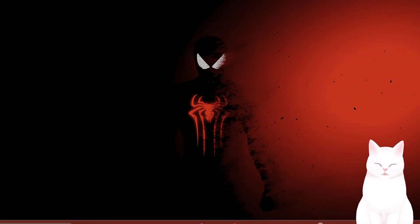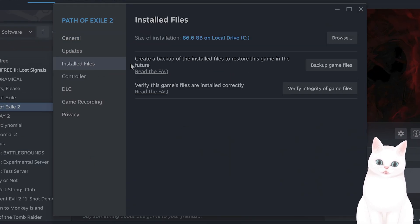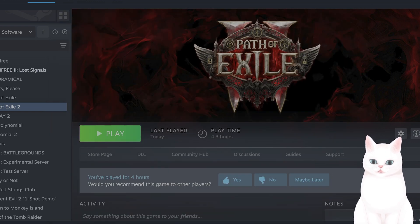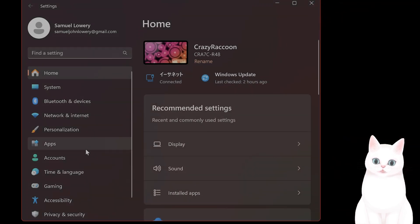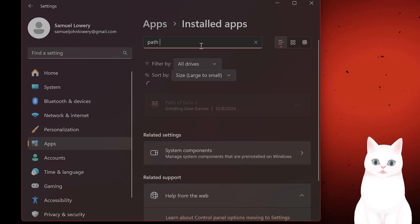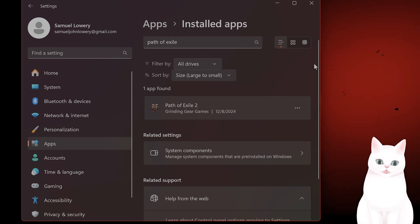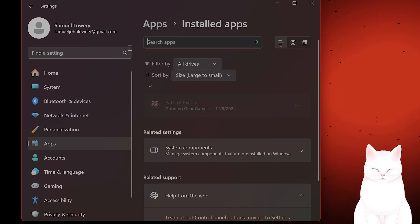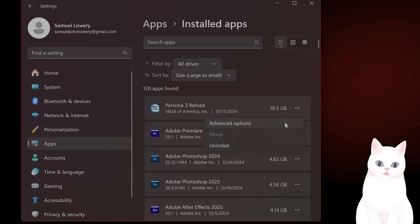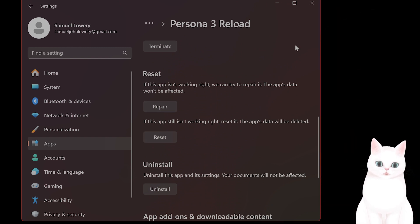Then you want to verify the game files. Go to Steam, right-click, go to Properties, then Installed Files, and click Verify Integrity of Game Files. Also in Windows, you want to do a very similar process: go to Settings, then Apps, then Installed Apps, find Path of Exile 2, click Advanced Options, and then click Repair and Reset. That should fix the game.